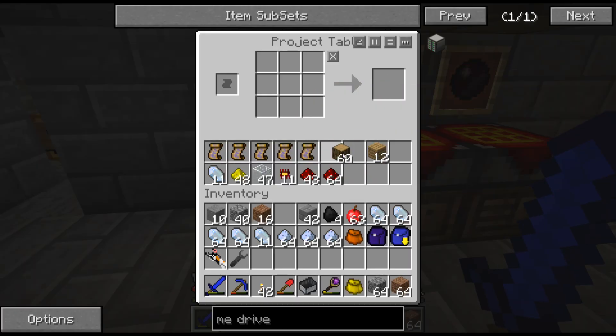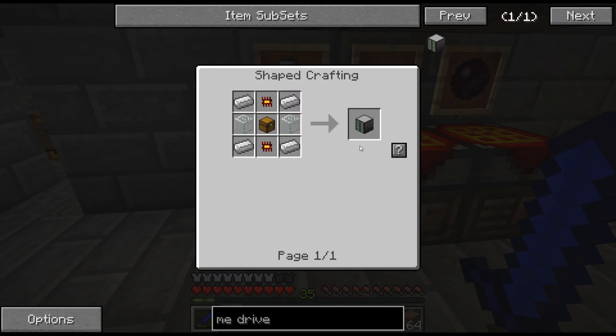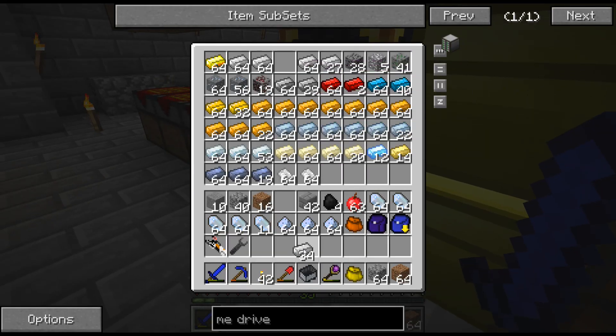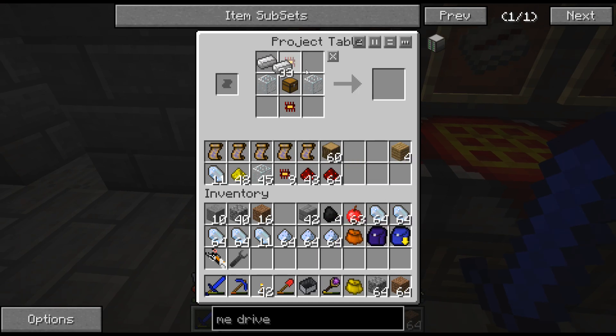I didn't really move all of these workbenches and project tables because I wasn't sure if I'd need them. I don't think I'm going to, actually, because the ME system is basically going to take over for all these project tables — I won't need them anymore. So I need some iron. I'm probably going to keep needing more iron. Let's get about 34 ingots to make the ME drive.